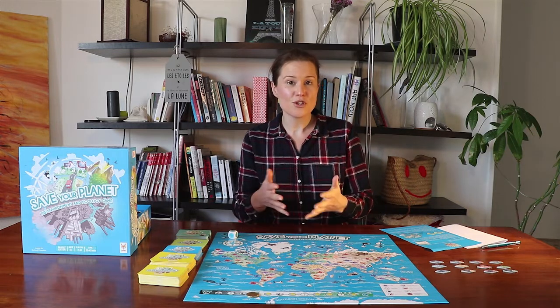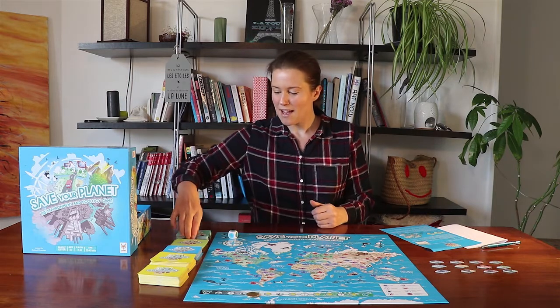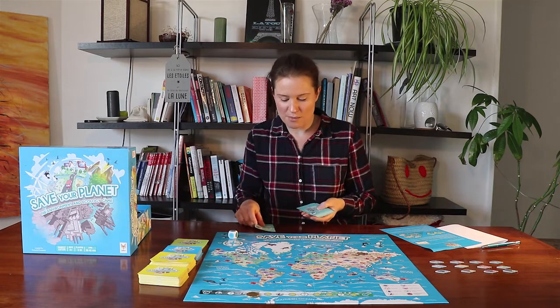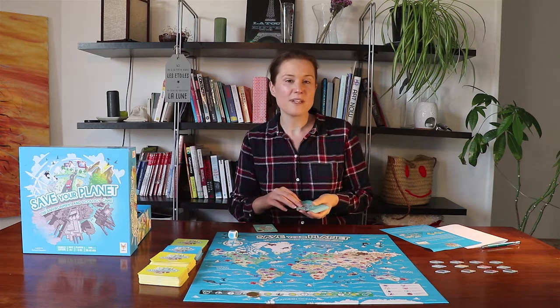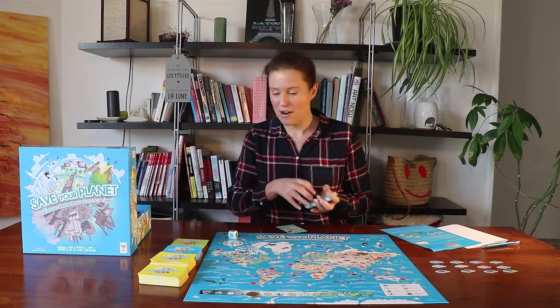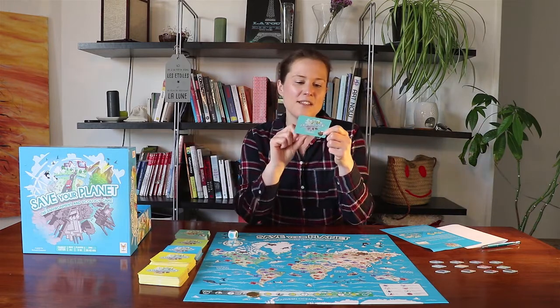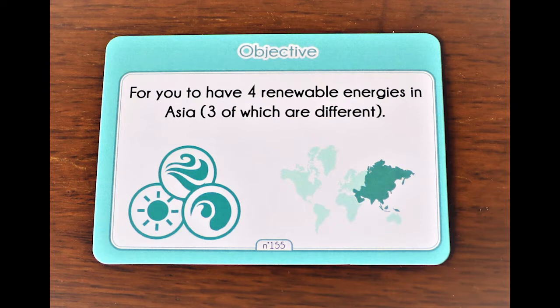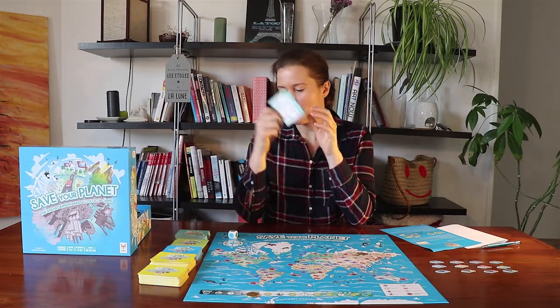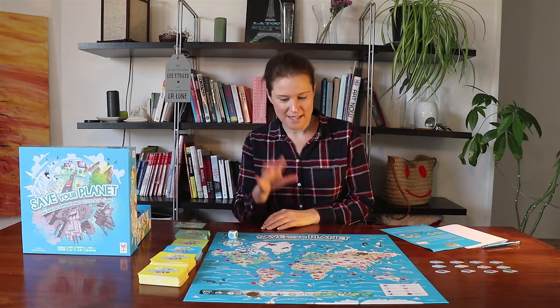The person to go first should be the person who most recently went to a forest, so we'll assume that's me. Each of the players has been dealt an objective card. So each objective card has an animal on it — there's a zebra, there's a bear. I'm going to take the bear objective card. My personal objective for winning the game completely is to have four renewable energies in Asia, three of which are different. If I can manage to do that, then I will have automatically won the game. I'll put my objective card to the side — of course, I don't want any of the other players to see it.